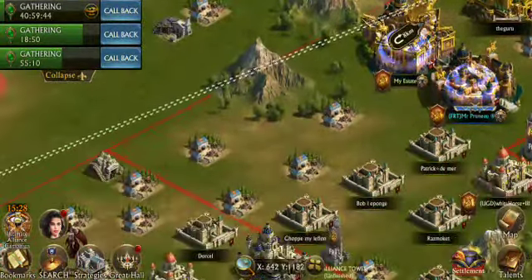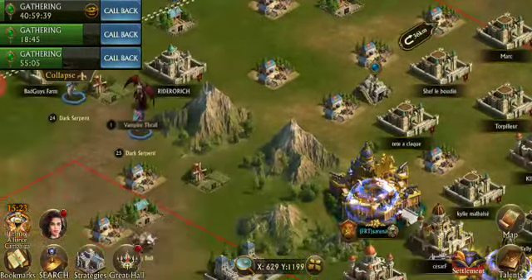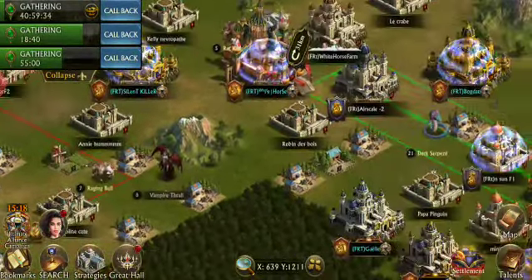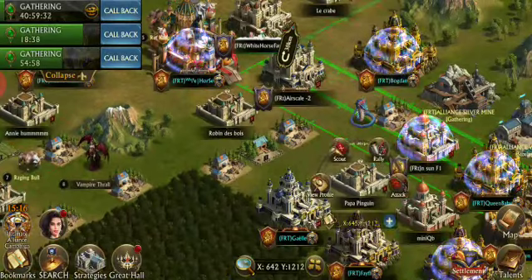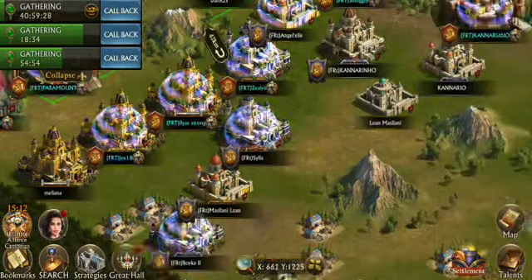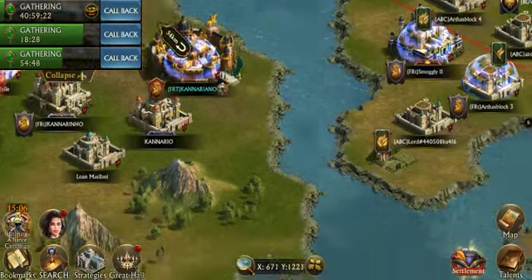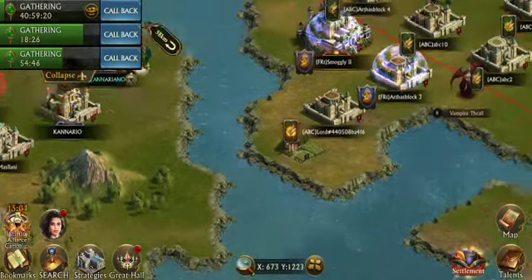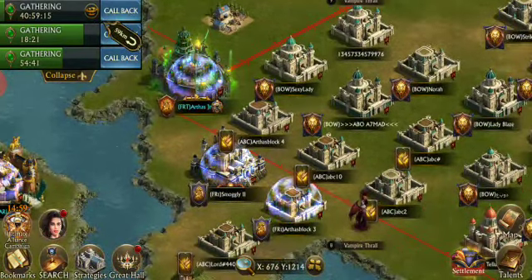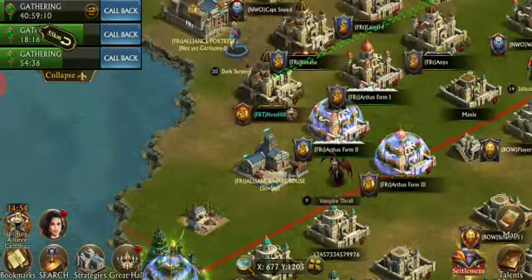What an organized alliance will do — maybe one that's been around a long time or has a lot of experienced players — you look around here and we've got a bunch of camps. But it's not just camps. You take all those farms that you guys have hopefully been building — and if you haven't, I'd start now, no time like the present. This isn't even our farm alliance here; this is an old alliance that's still kind of kicking.